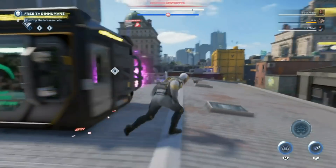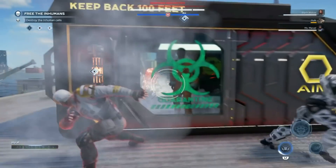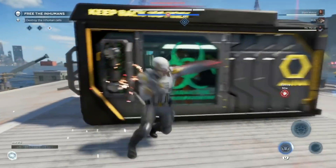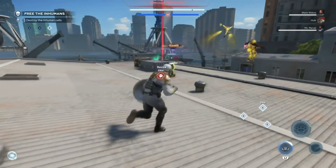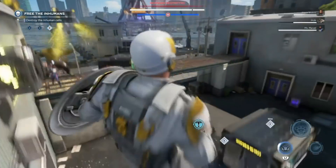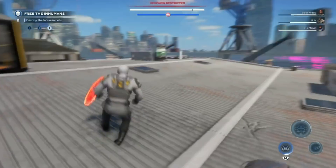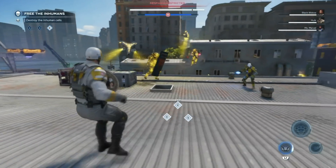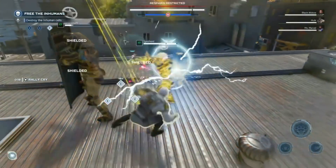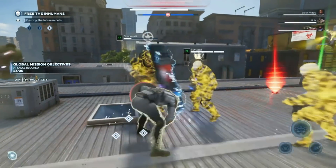Next, the patch has addressed the majority of instances of a bug on the helicarrier where characters would infinitely fall out of the world when trying to access the Avengers Initiative. A lot of people had problems just falling onto the helicarrier itself — we even did a glitch video on how to get out of it, which was fun at first but became super annoying.